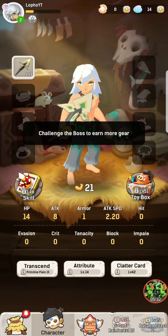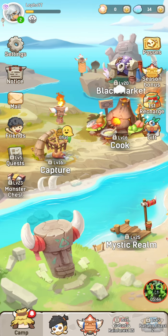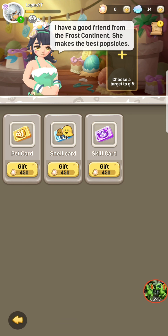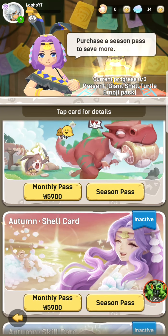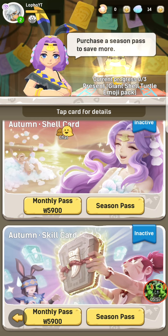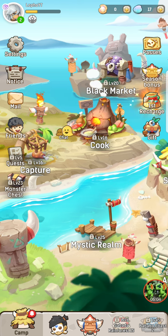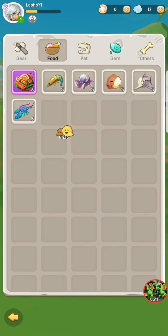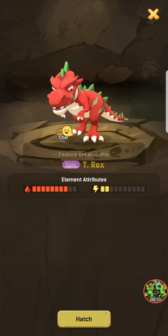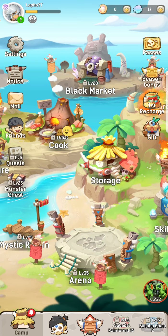Let's attack that — I look freaking epic. Transcend, attribute, character card — this is just hunting. I need some friendship points. Passes, autumn pet, ultimate shell card, skill card — I don't need that, I have to first play the game to figure it out. There's literally nothing I can do right now. Why can't I hatch this? It's ridiculous.